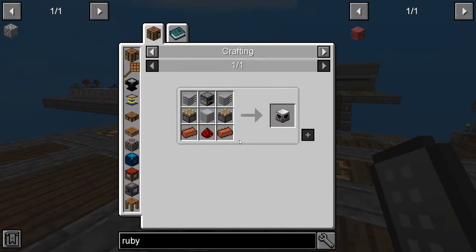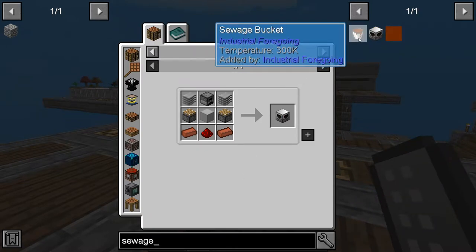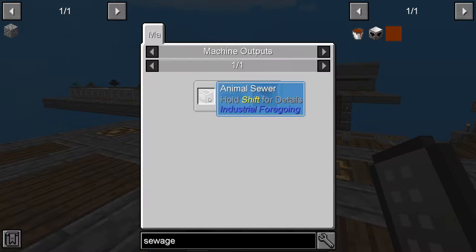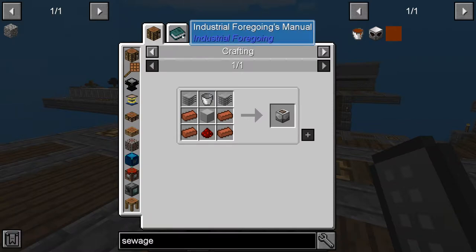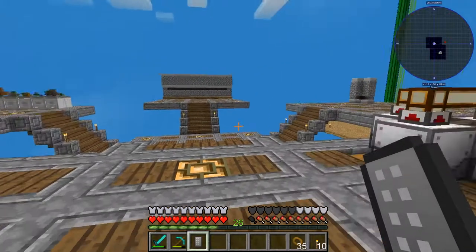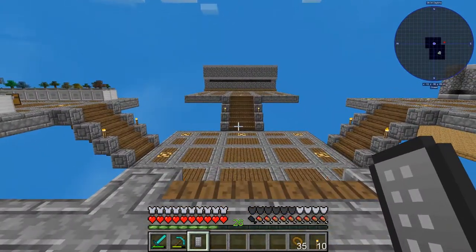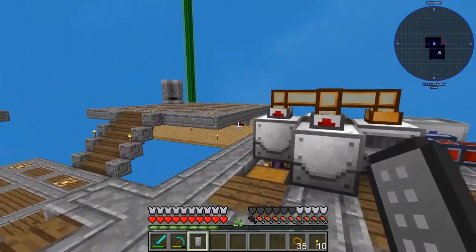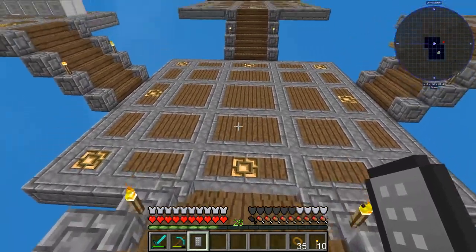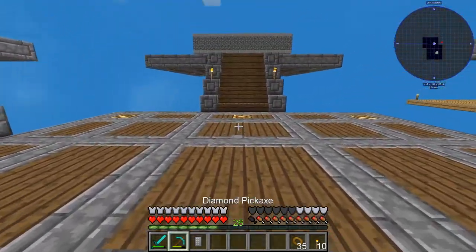Fertilizer we get from a sewage composter. The sewage composter looks pretty easy to make. Sewage you get from an animal sewer, which is a device that has animals above it. When provided with power it will collect sewage from animals on top. So we need to make a basic farm for our animals, put it down, and have it work.